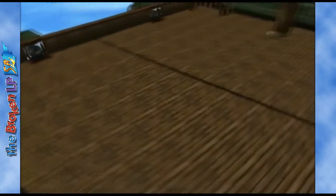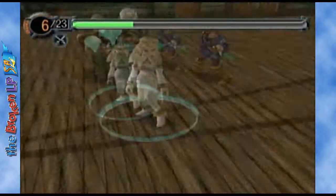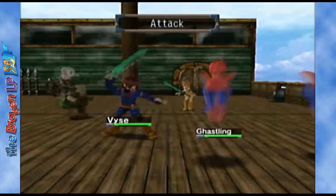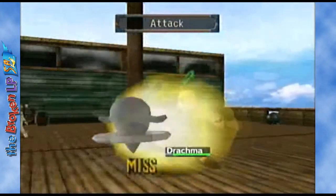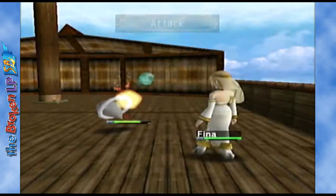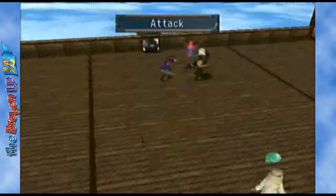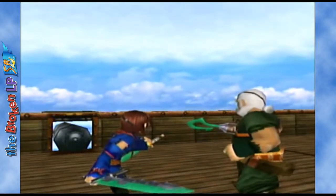We got Fina, so we might as well show her off in battle. The first battle was cut because Fina never attacked. Here we're going to see what Fina does when she attacks so you can see her in action. She's kind of weak because when you first get her she's only level one. She killed that in one strike — she actually hit a looper! Loopers are weak to physical attacks if you can actually hit them. So I'm not surprised.